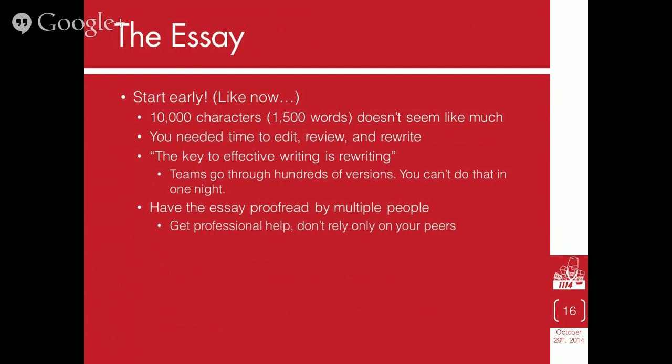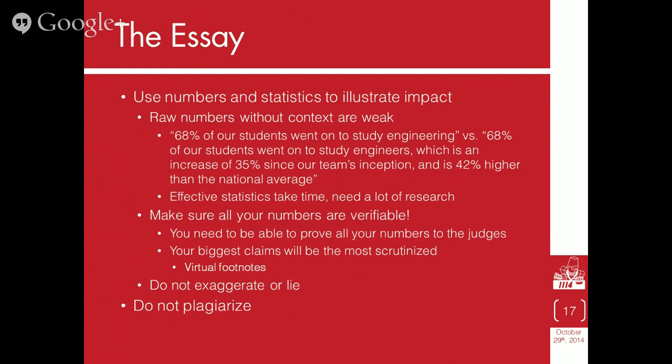Have the essay proofread by multiple people, not just people on your team. Get other teams to help you — Hall of Fame teams will help you. Get professional help. Talk to the English teachers in your school, or someone who's a professional proofreader or editor. If you have good links with your local newspaper, send the essay to one of the editors — journalists know how to make things sound exciting and how to sell stories. That's also a great opportunity to engage another industrial partner, which ties into the Chairman's Award's partnership criteria.